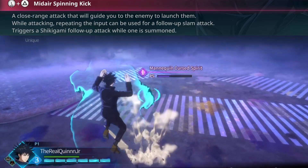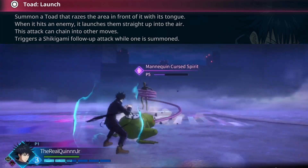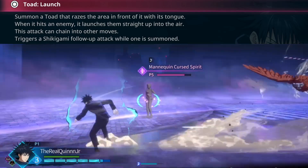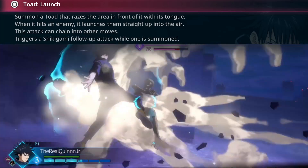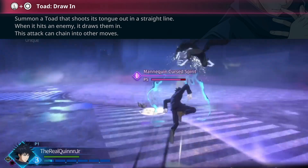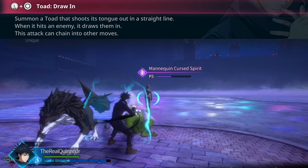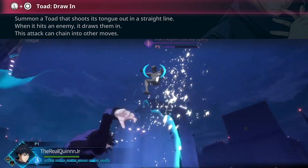These other extraction techniques focus around the toad. The first is Toad Launch — it summons the toad and launches the enemy into the air. It's a blockable attack, but when you land it, it has an easy follow-up for your curse technique or a teammate combo. If you press down on circle, the toad comes out again and does a draw-in, pulling the enemy in and leaving them open for another attack — curse technique, auto combo, or ultimate. This basically means Megami may have two ultimate confirms.